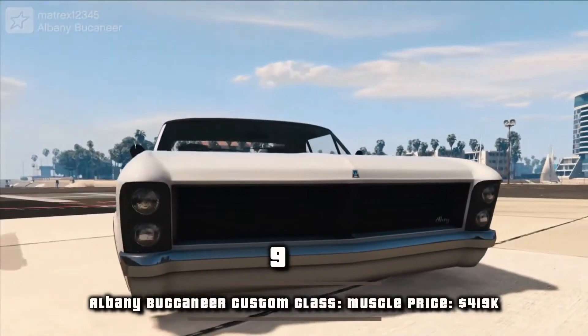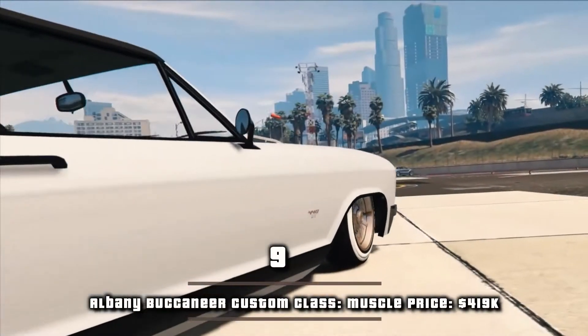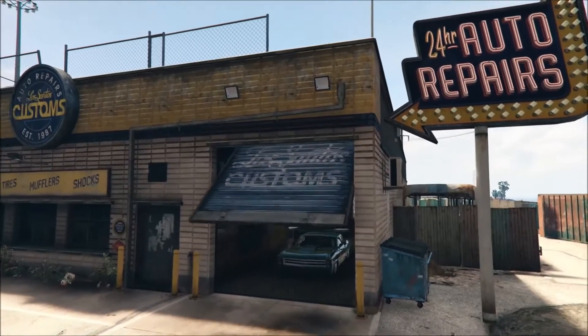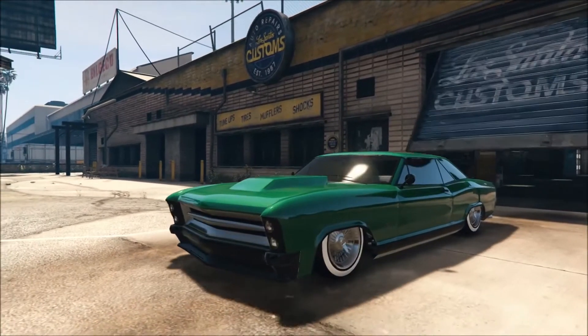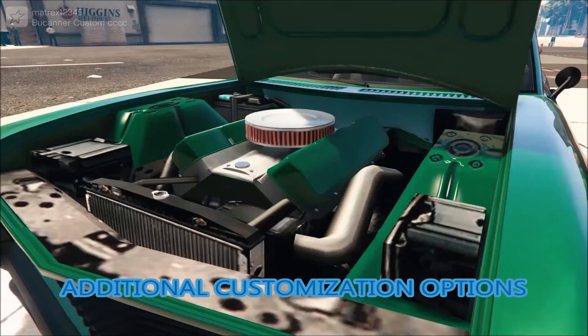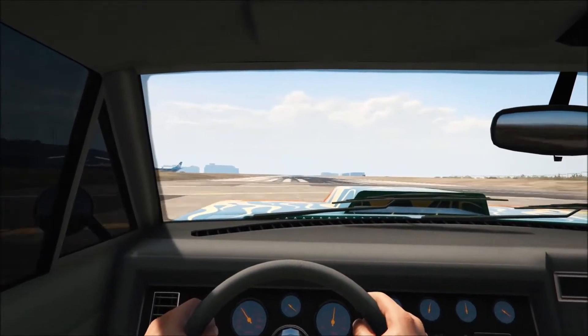Number 9, Albany Buccaneer Custom. Class: muscle. Price: $419k. The Albany Buccaneer is a two-door muscle car featured in GTA 5. Despite being based on the heavy luxury coupe, it is the highest speed of all the muscle cars, achieving about 198 miles per hour.